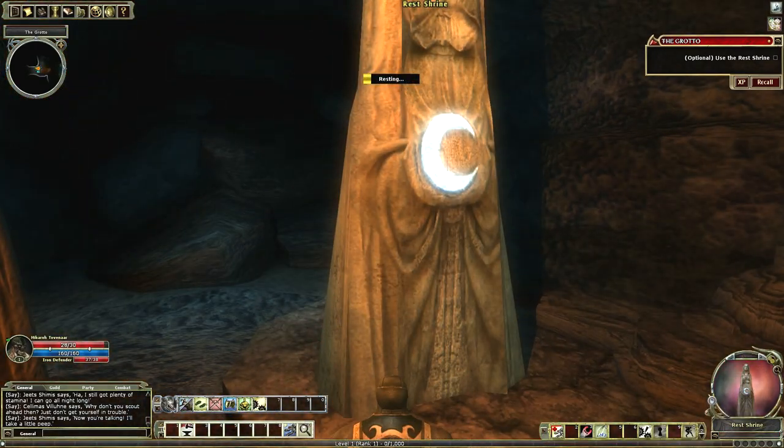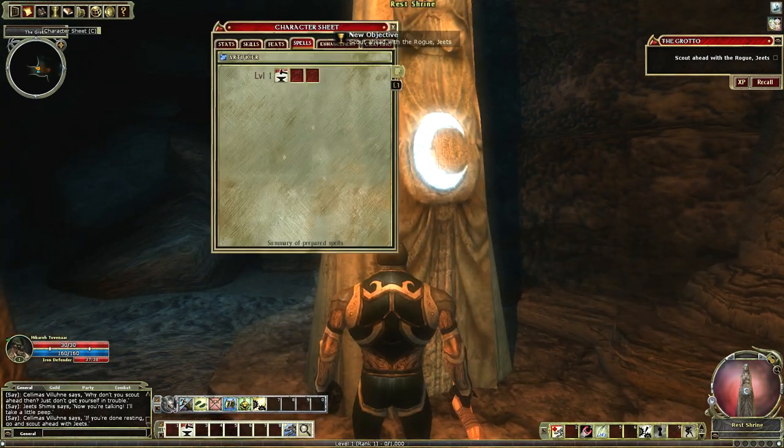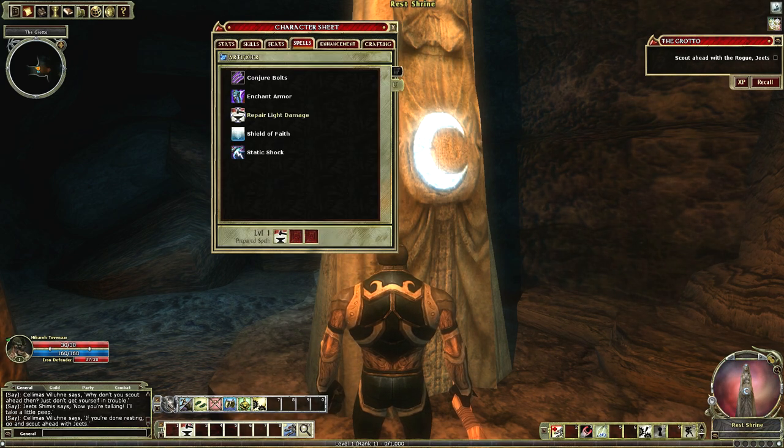I'm going to use this shrine, hoping it lets me memorize some spells, because I have spells to put in those extra two slots. I'd like to get my enhancement spell for my AC and my conjure bolt spell. So we got conjure bolts and we'll do enchant armor.